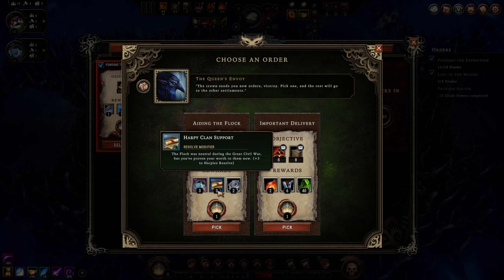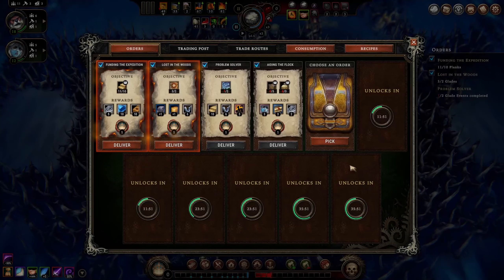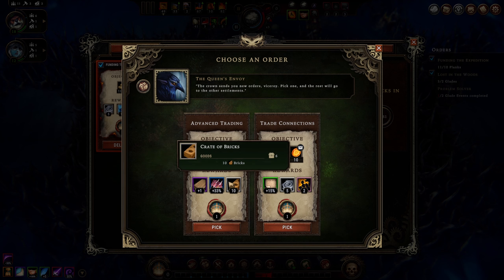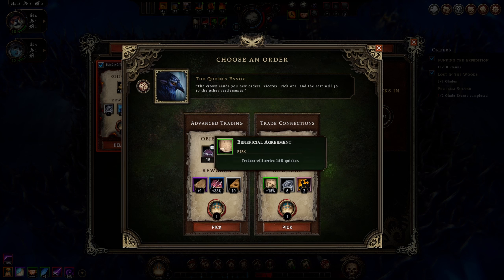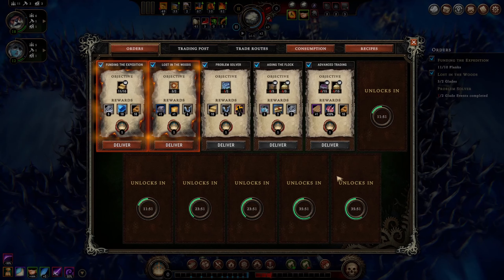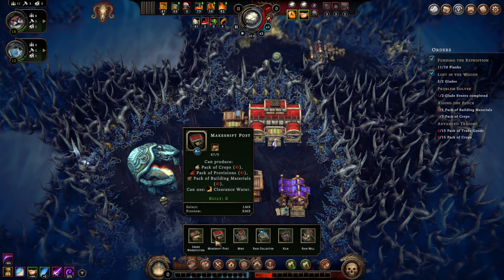Here's my thinking - we could pick up cornerstones that give bonuses when we gain reputation. Trading 10 planks might be detrimental, maybe we want to hold off until we have more. Let's pick more orders: building materials, crops - these all require packs. 40 coats is pretty cool. Plus three to harpies resolve - I think we want to do this one. We'd get three harpies and plus three to harpy resolve, and they have a pretty low threshold for happiness.